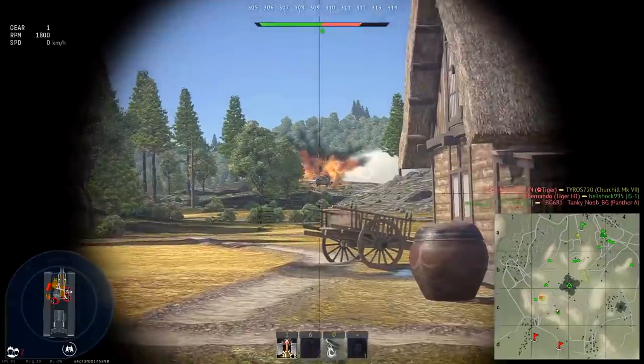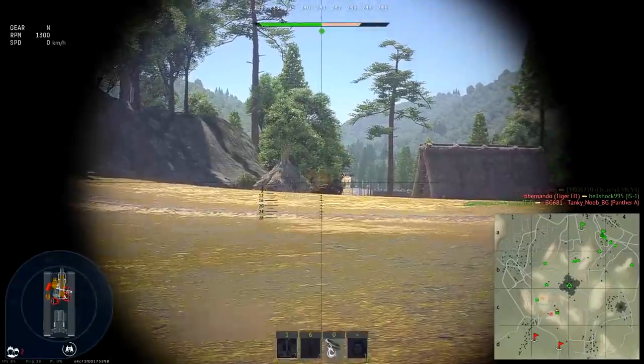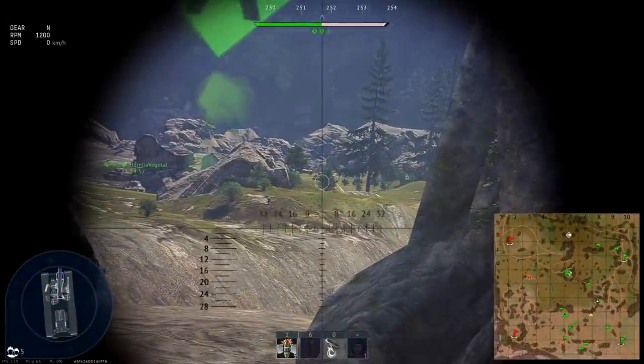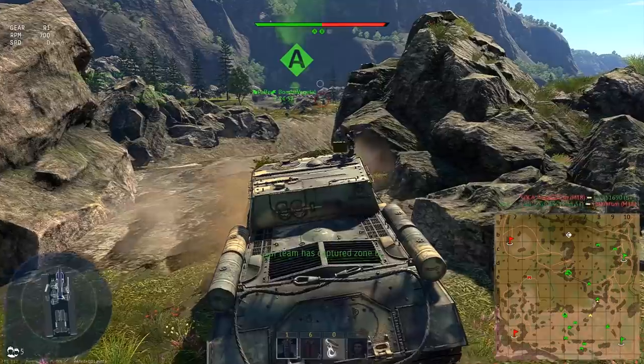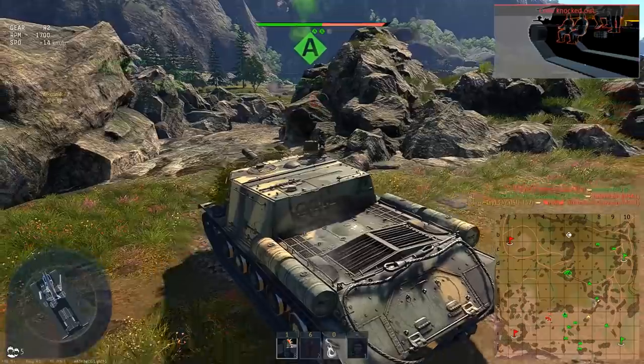Turning is average, and that wouldn't be a big deal, but so much depends on mobility here that it becomes a problem. In case you went too far ahead or simply need to hide for a reload, a 14 kph reverse speed will let you do that relatively quickly.